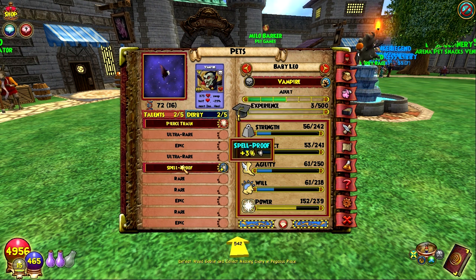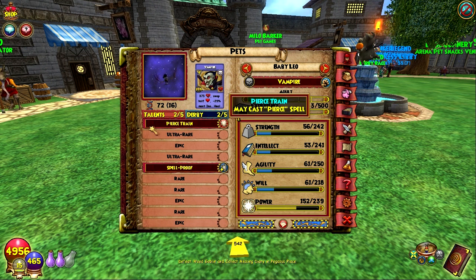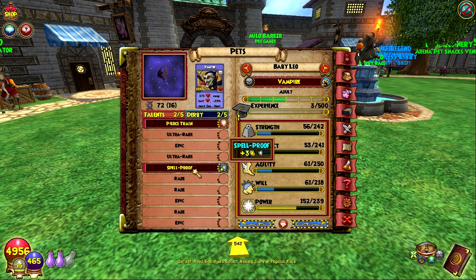When I leveled it up to adult, this is not a first generation vampire. Spell proof is definitely from my minotaur and the pierce train might be from the other vampire I hatched with. So these are definitely not first generation talents. One of the first generation talents it has is the may cast infection — I think it's called cure crusher. That is ultra rare. Cure crusher may cast infection could be useful in PVP, but not entirely useful for other things like dungeons.